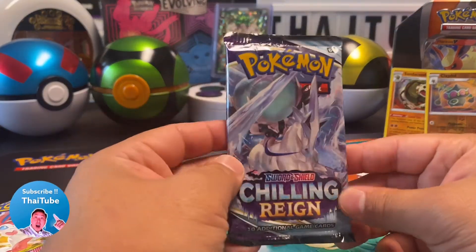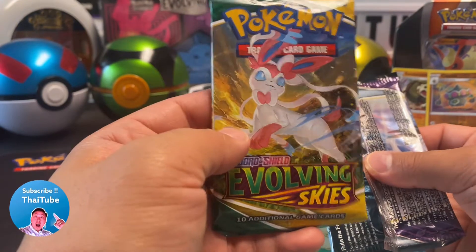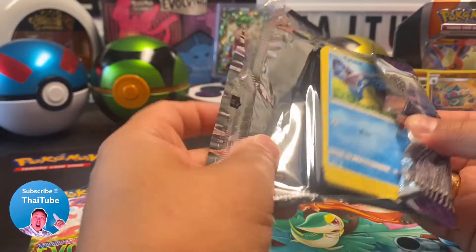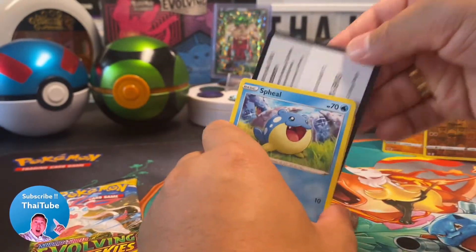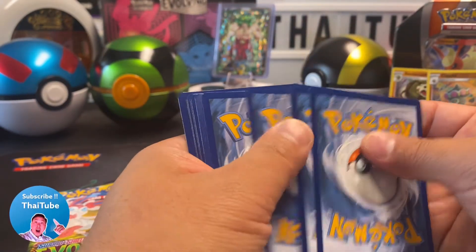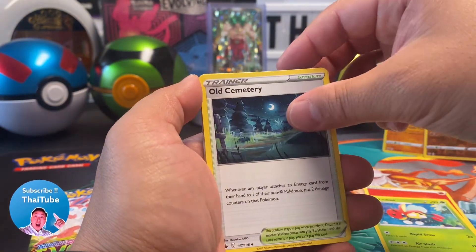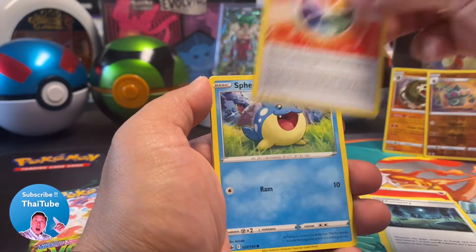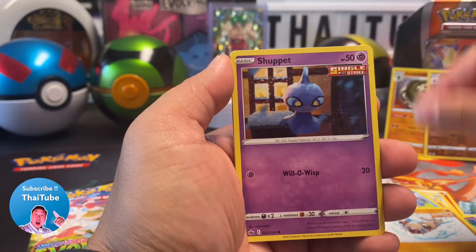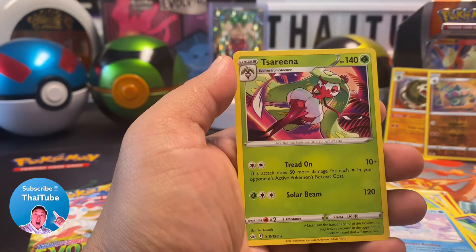Chilling Rain — right into it guys. I'm excited about the Evolving Skies because I still have to pull that Rayquaza alternate art. Here is the code card for you guys — a green one. Rillaboom, Old Cemetery, Impact Energies, Froslass, Rockruff, Castform, an 8K reverse holo, and to finish with a Tessaract.